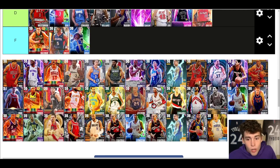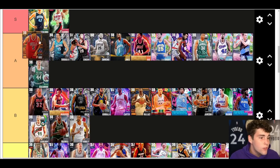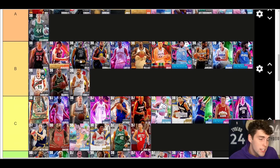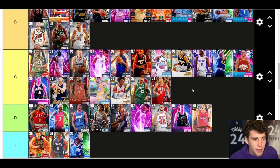Galaxy Opal Jalen Rose — call me crazy, I'm going A tier. A lot of the tall point guards are going to do similar things. Between Jalen Rose, He'do, and Ben Simmons it's personal preference — they each have their own things they're going to do for you. Just use who you're going to enjoy using more. Both Jalen Rose and He'do releases are hard to time in my opinion. Jeremy Grant — C tier. I don't think the card is perfect, and Elvin Hayes is better.